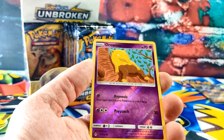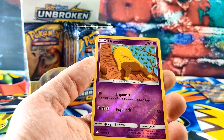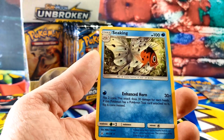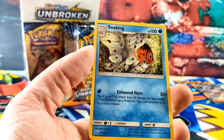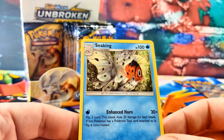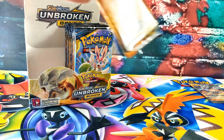Cottonee, some more cottons. The reverse is a Drowzee. And the rare card is a Seaking — whoa, that's the coolest one ever! You like that guy? Yeah, probably he's swimming away from the shark with that Fisher Ball and his shark guy.